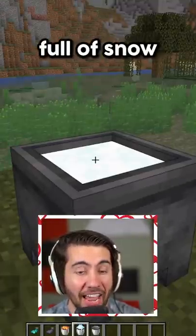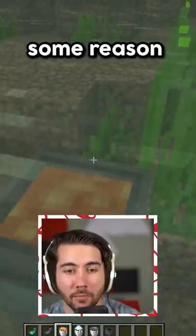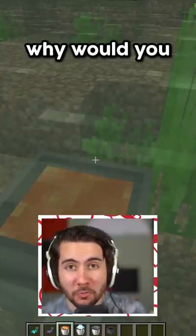Cauldrons can now be placed full of snow and full of lava. But what's even cooler is you can take the cauldron, put it underwater, and then for some reason you can place lava in the cauldron. Why would you want this?